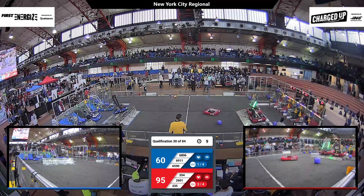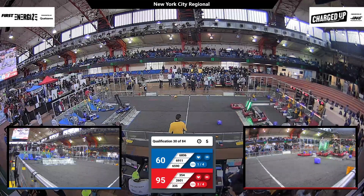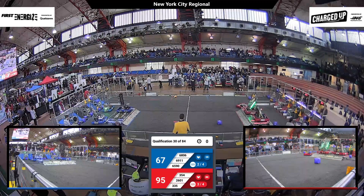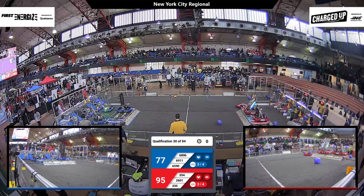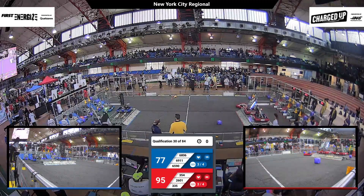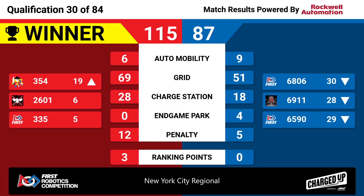On the red alliance we have Team 354 docked and climbed, waiting for a partner to try to engage together. Here come the Steelhawks and they go up successfully — let's see if they can engage. On the blue we have the Mineola Wild Reds docked and engaged. Their partner Team 6590 may be looking to climb, but unfortunately they run out of time before the end of the match, with a final score of 115 to 87.